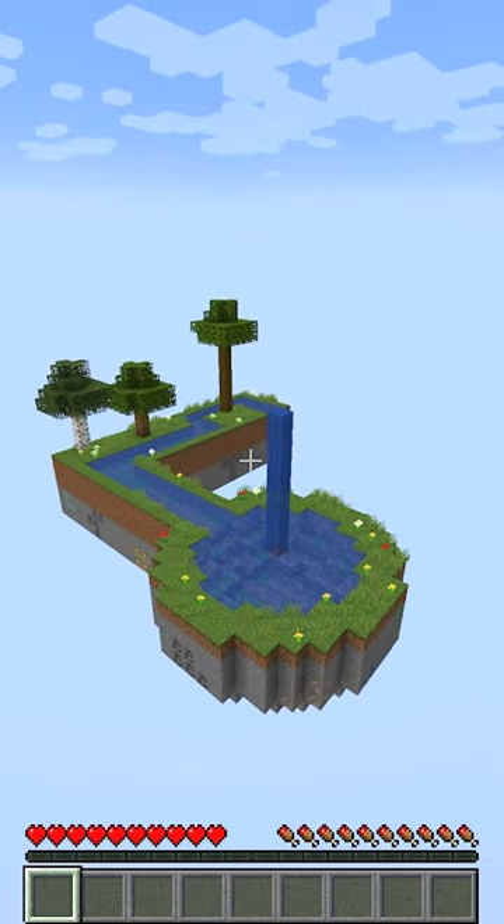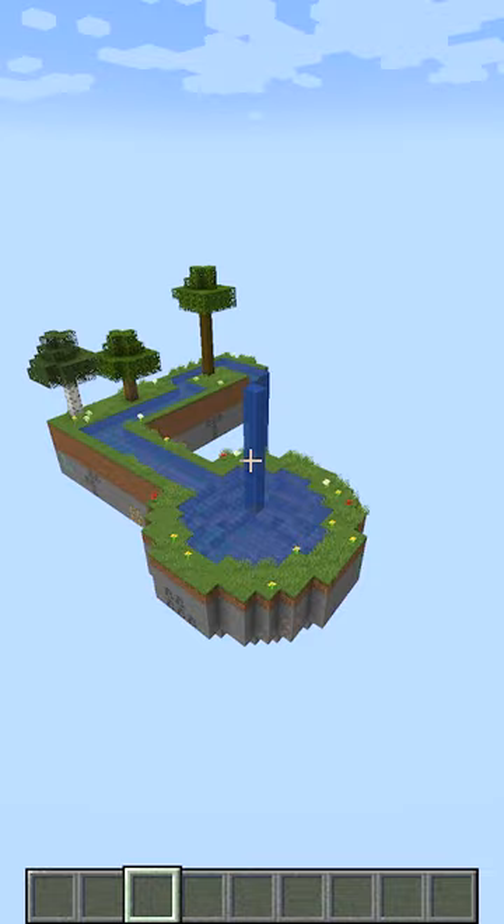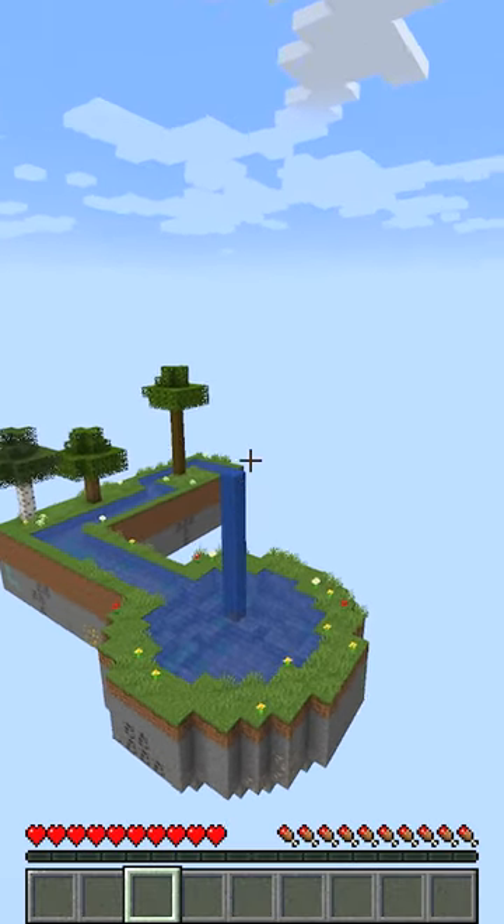Let's see. Okay, what is this? This is the classic one — water is going from here, going from here, and falling from here. 10 out of 10 for this one. If you guys don't understand, water is different. Look how much it is blending.